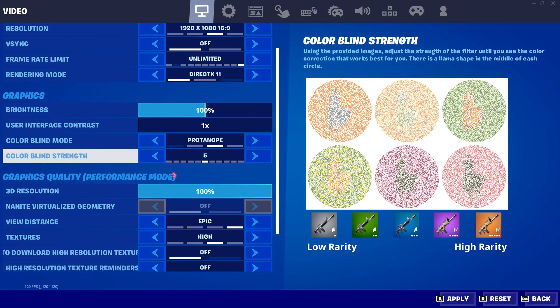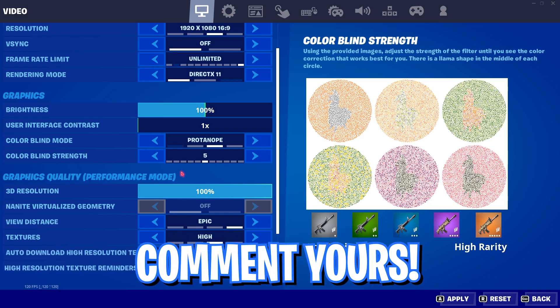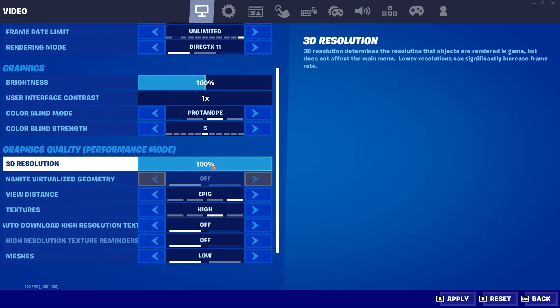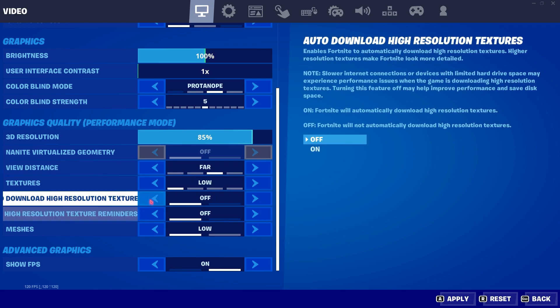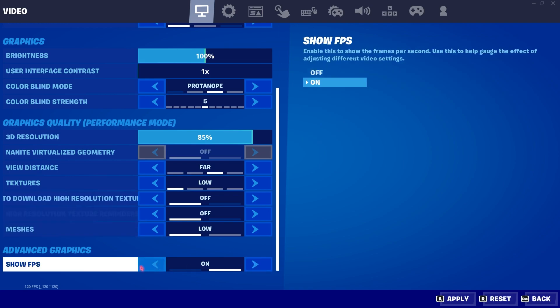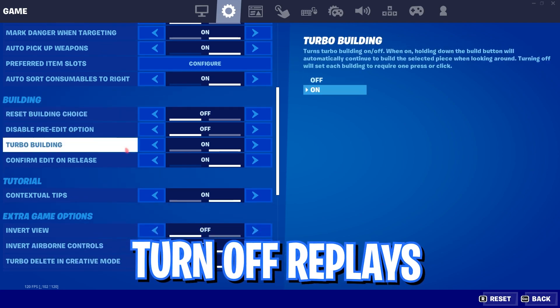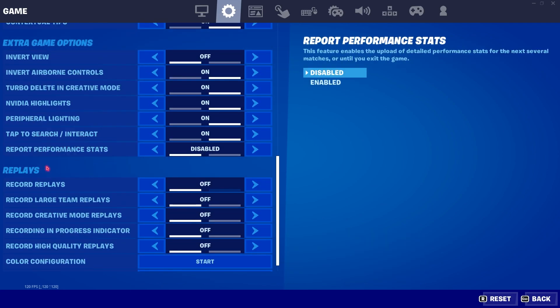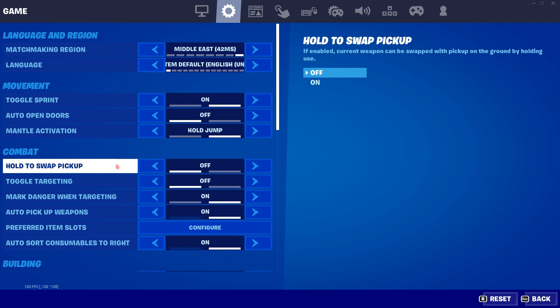For best visibility I personally use Protonope at 5, but it depends on your monitor — leave your best visibility settings in the comments. For Graphics Quality, set 3D Resolution to maximum, or crank it down to 90 or 85% if still facing FPS issues. Set View Distance to Medium or Far to save FPS. Set Textures to Low and turn all other settings to Low or Off. Enable Show FPS, then click Apply and Confirm. In Game Settings, make sure to turn off Record Replays — this saves a lot of memory and boosts FPS.